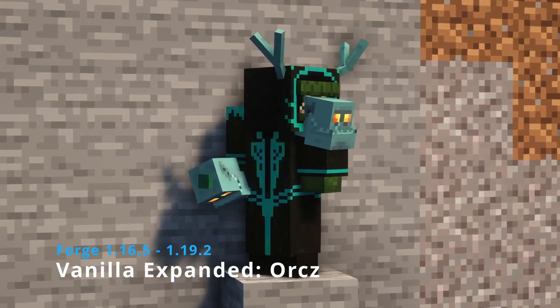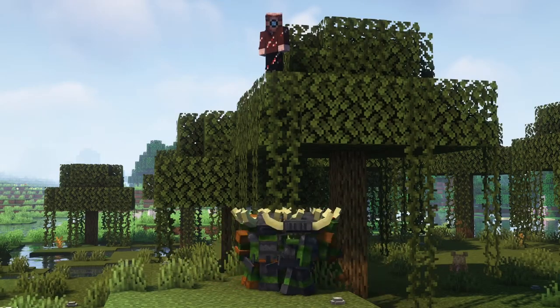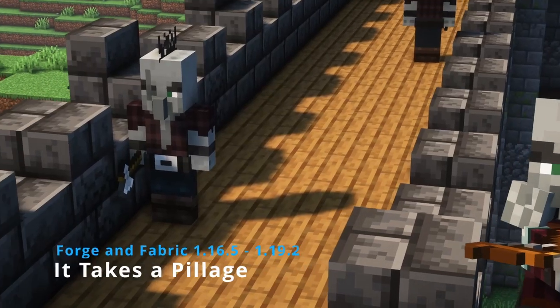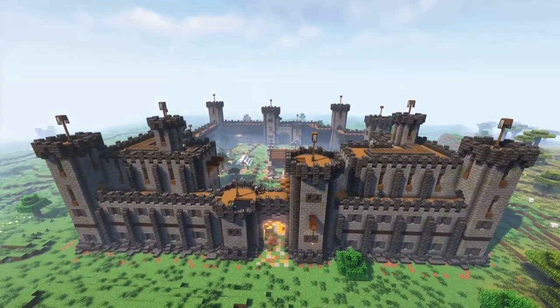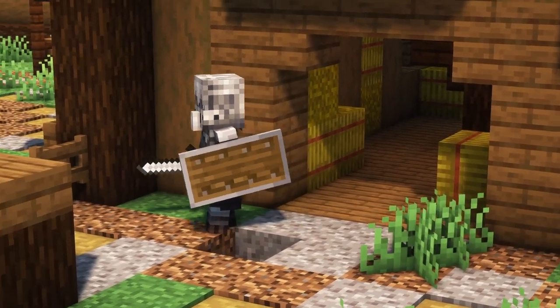Barbarians, goblin creatures, and now orcs. This mod adds another hostile race of mobs to the overworld. You can find them in structures with some loot. The final mod here is It Takes a Pillage, which expands upon the Illager civilization. You can find camps and castles generating in your world, full of loot and a variety of new, dangerous Illager variants.